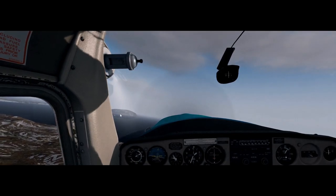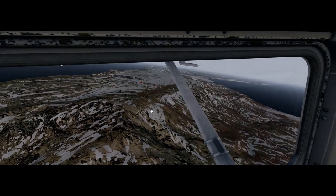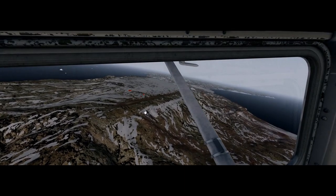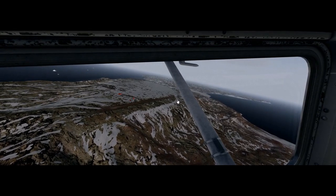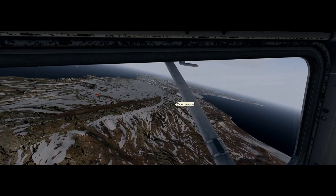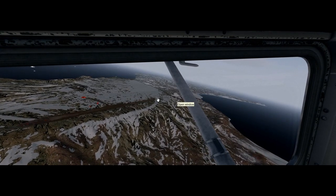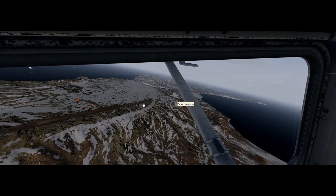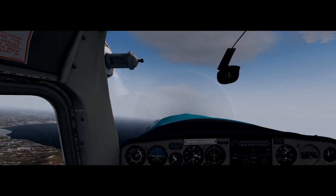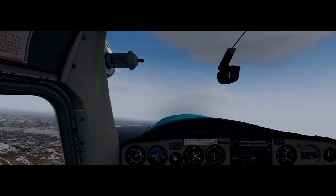That looks a lot better — it's got a lot more detail on it now. Before it was just a big lump. Now it has a lot more detailed features. There are buildings now — it's not just a flat thing with a runway. This is more elevated and more treacherous to land on. Before it was just pretty flat and easy to land on, whereas now we're going to have to hit that runway more precisely, and the runway itself looks different.